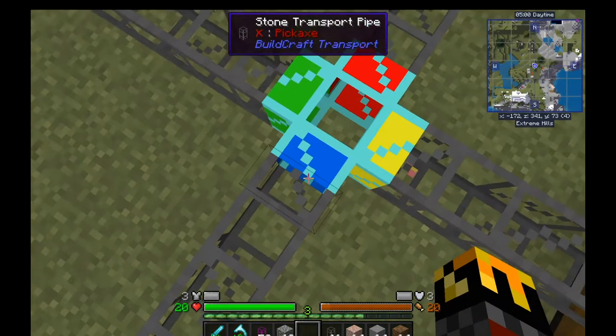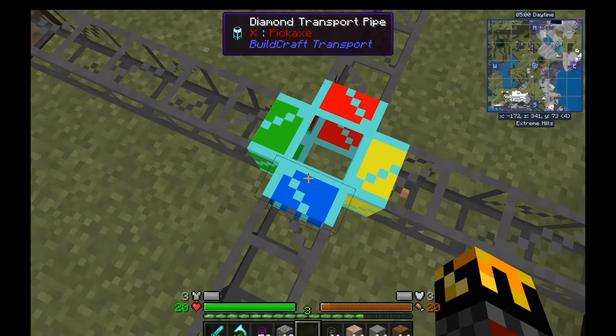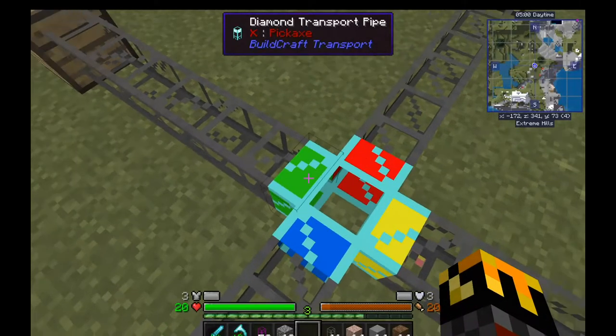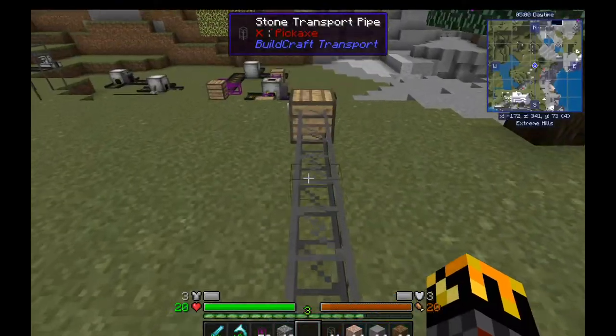Your input side you don't want to touch, because that's obviously your input. I think you can filter it and it'll just accept whatever items are on the filter — everything else is just spat out of the system. I've got it set so that granite goes to the green side, left. Then the red side is set to stone, so it goes forwards.